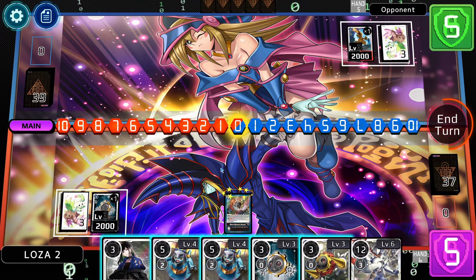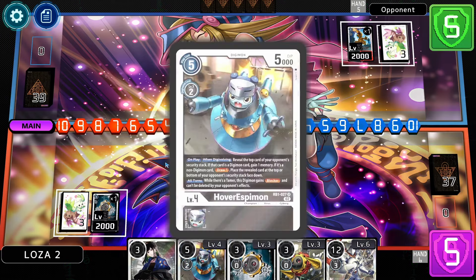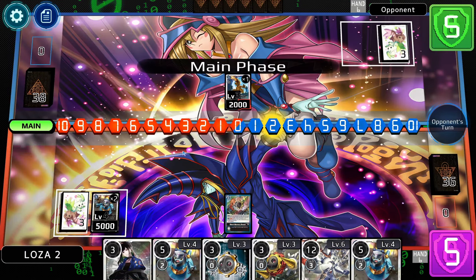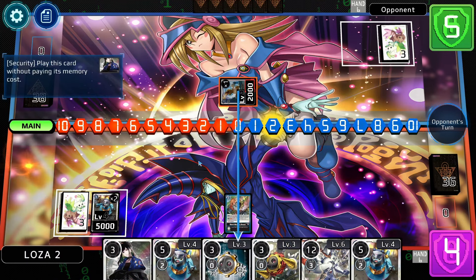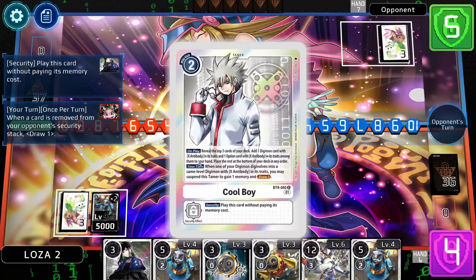We've picked up one of the Justimon pieces, and I think the best thing to do here is give our opponent two memory. We're going to digivolve and put a Hover SP in the back — just give over two. A lot of our fours don't have inheritables, but I'm just trying to play the best ones I could. They're swinging with that Agumon hitting Satsuki, which is really nice for us.